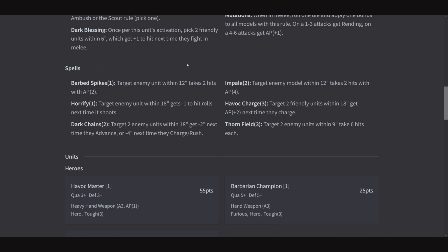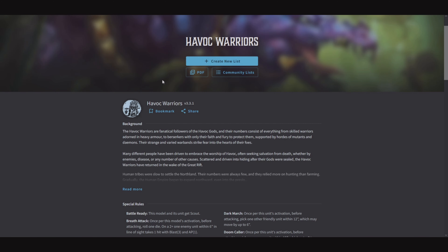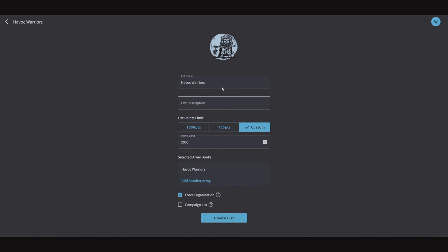Looking at the buffs and debuffs: Horrify for -1 to hit rolls with shooting — it's not bad, but not great, and it's only a strength 1 power, so that tracks. Dark Chains, reducing the speed of the enemy, making it so they can't run away from all of your beatstick close combat units — that's a good one for the army. And Havoc Charge giving AP +2: this army has a lot of AP +1 built in, so if you run into something beefier with a 2+ or 3+ save, Havoc Charge is great to have in your back pocket to put on top of some of your units.